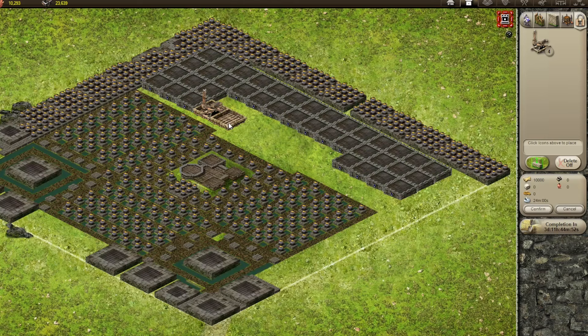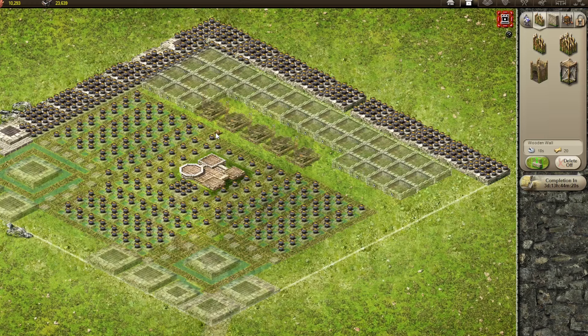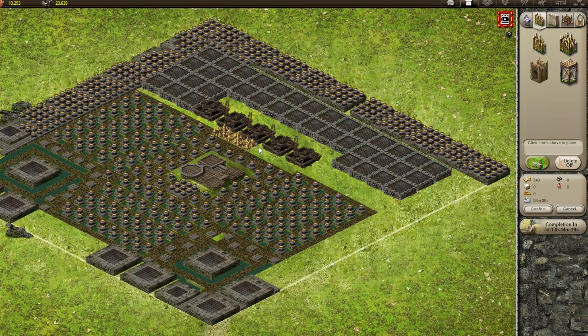I place the ballistas and turrets. Since this parish does not have turrets yet, I will be using wood walls to represent the placement for turrets. Ballistas that touch each other shoot at the same target. When you put ballistas one space apart, they will shoot different targets.